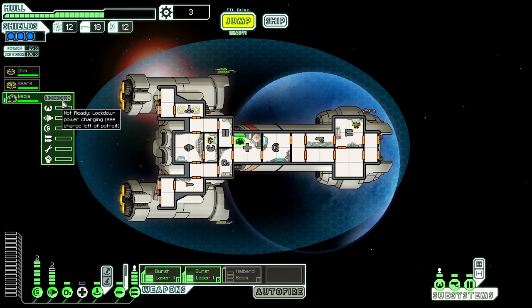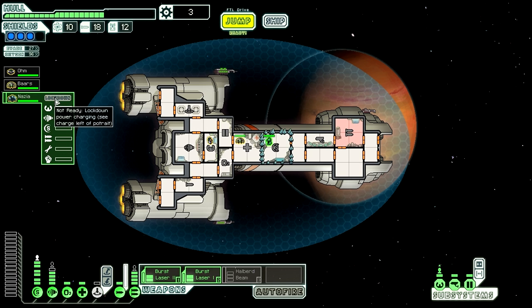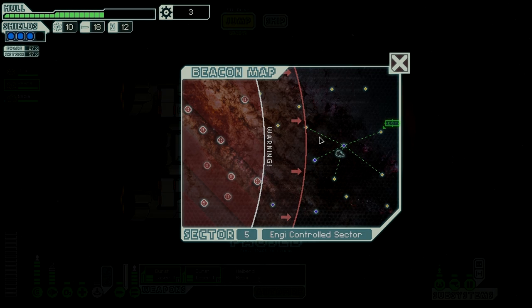If you do that, he will unlock the crystal ship for you and you'll have that unlock. This one is definitely by far the most difficult to get — it really comes down to luck, because you need to get that first encounter, then later in another sector you need the second encounter, and finally you need to find a rock homeworld to wrap everything up. Keep that crew member alive, keep your ship alive, and get him to his wormhole. If you succeed, you get the most difficult ship to unlock in the game delivered right to your hangar bay.